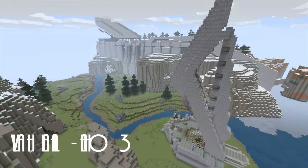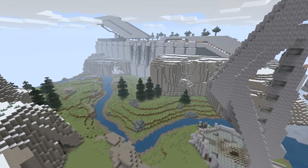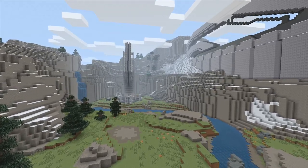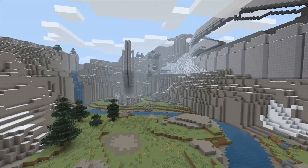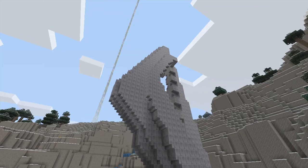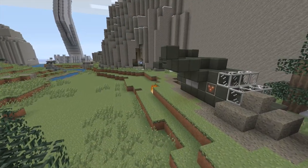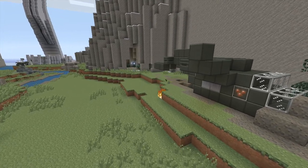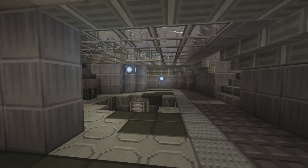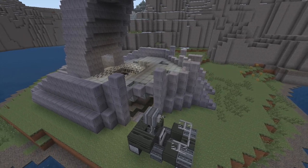Here's the last multiplayer map — Valhalla, known in Halo 4 as Ragnarok. It's pretty awesome. They didn't throw in the arch or anything, but the detail is pretty amazing. You've got the crashed Pelican over there — that's what it's called, why couldn't I remember that earlier. And here's the inside of the base.